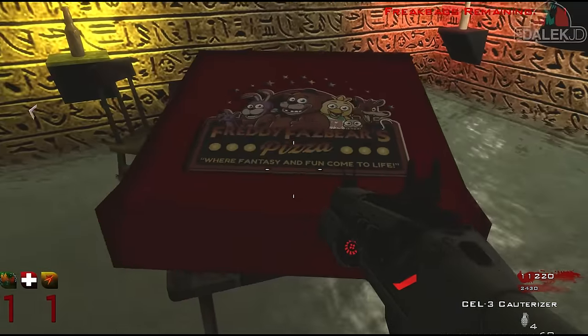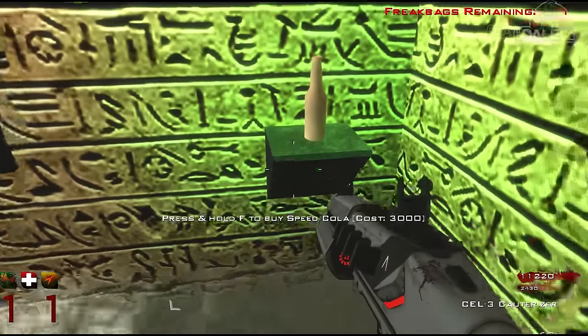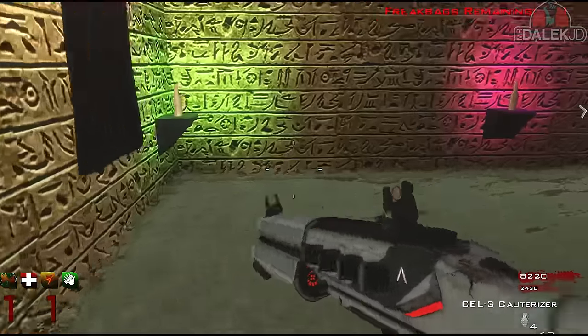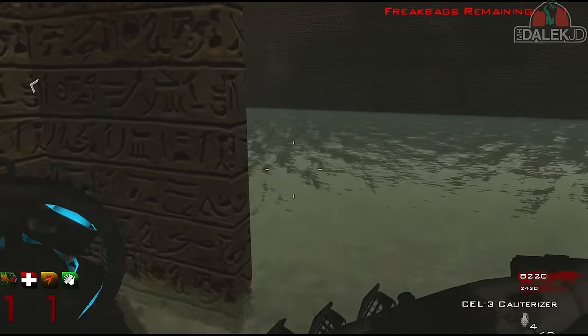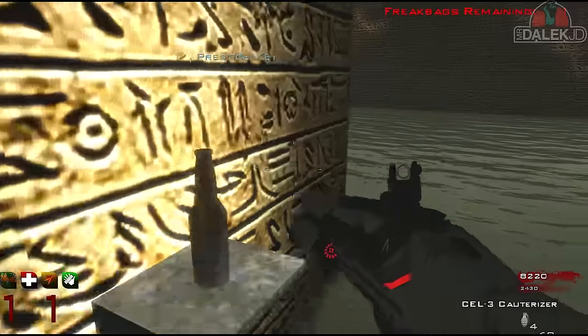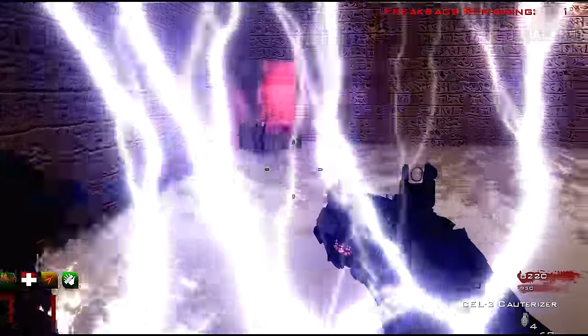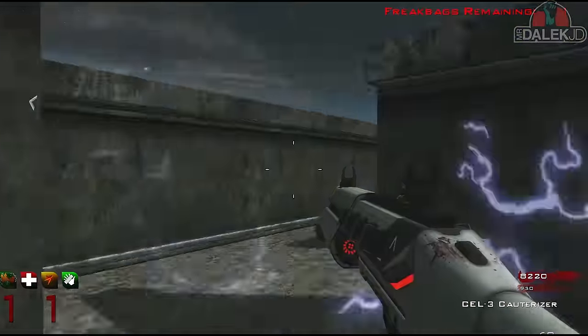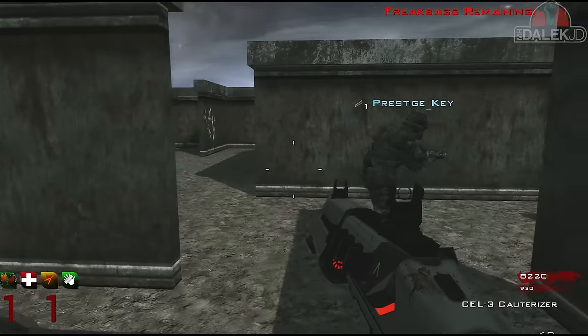Whoa, this is sick! There's a Freddy Fazbear's pizza box from Five Nights at Freddy's. You can buy perks in here as well — there are little perks, more perks on the wall. Deadshot Daiquiri! I just bought Speed so I can't buy any more. There was an actual machine with perks on it — that was sick. A little teleporter pad took us there.